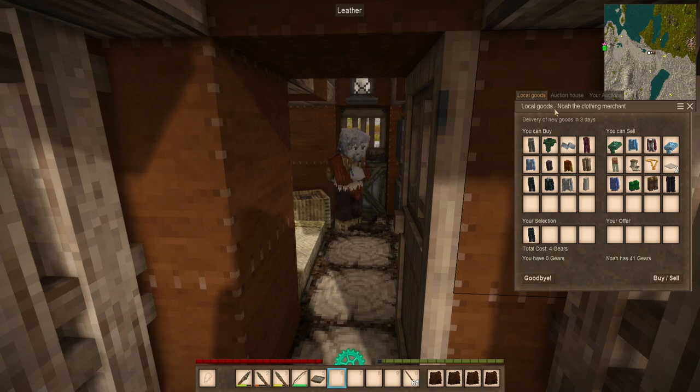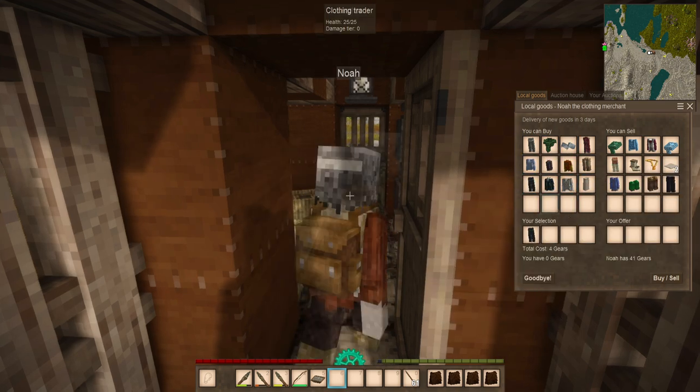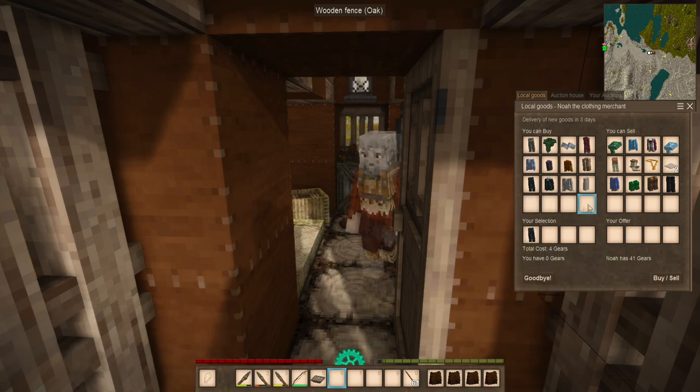This is just a local goods trader — Noah the clothing merchant. As you notice here, they have a whole bunch of clothes, and then it'll say the delivery of new goods in three days, which means that a whole bunch of their goods are going to rotate to something new. In this case, they have some Gambeson leg armor — they might actually have a chest piece or a helmet next time, which could be very useful.